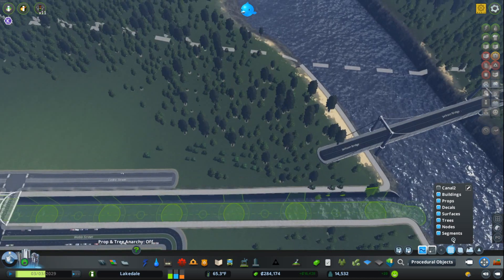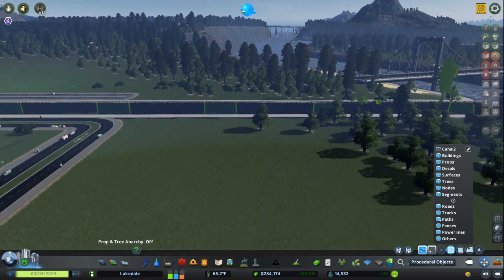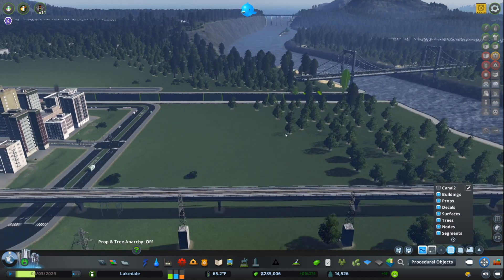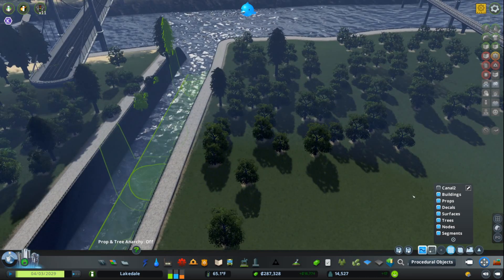Now onto some of the more advanced filters you can have. You can select roads, tracks, paths, fences, power lines, and other. That is more for very advanced selections, but I don't suspect most people will need them — hence why they are hidden away by default.